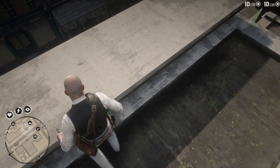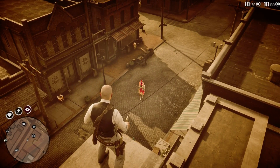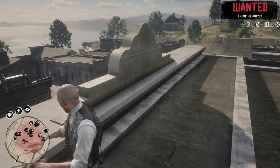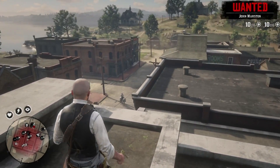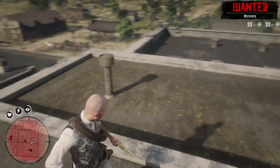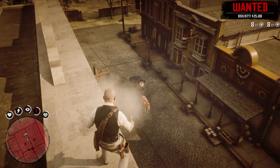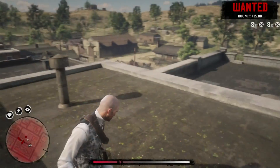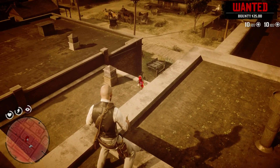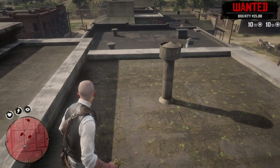Alright, let me show you these weapons. Watch how fast they shoot — I'm going to demonstrate in Dead Eye. Watch this. Did you see how fast I downed him? That's just in Dead Eye. Of course I can't pull the trigger as fast manually as Dead Eye allows, but in Dead Eye mode it is ridiculous how fast these fire. I don't know exactly how many shots that was but it was definitely a lot. Let me put all 16 on the next guy.